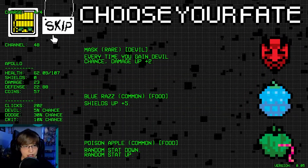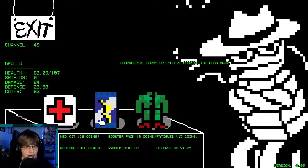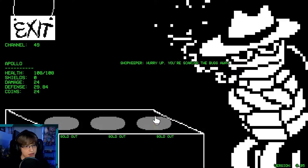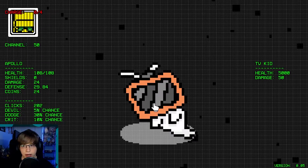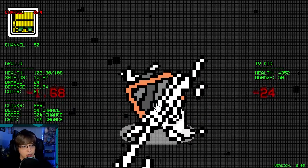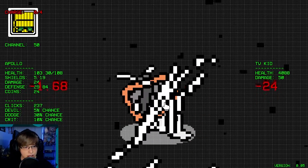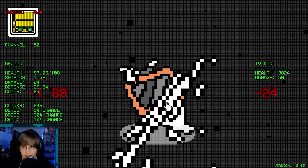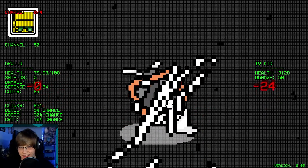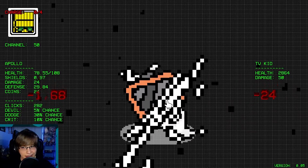I'd love more dodge chance. Money. Skip. Full health — random stat up, defense up, and we can buy whatever we want. Oh, here we go. I don't know if we're good enough though. Oh, look at our dodge chance — look at how many dodges! I mean we're dodging so much and we keep getting the shield. I think we can do it!